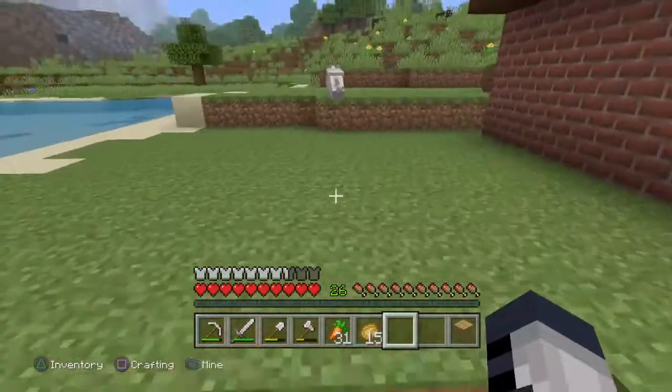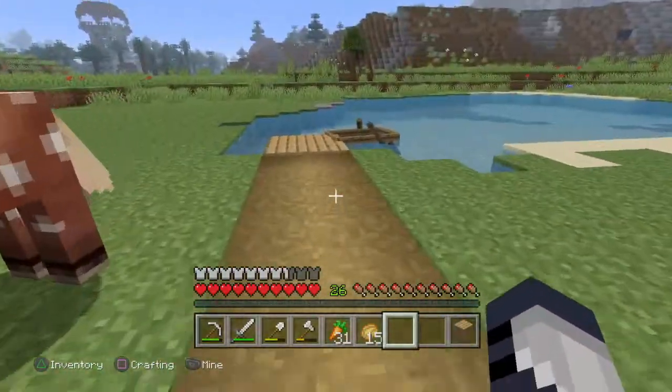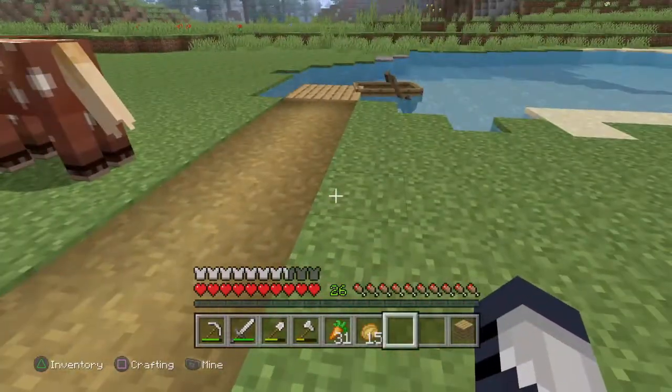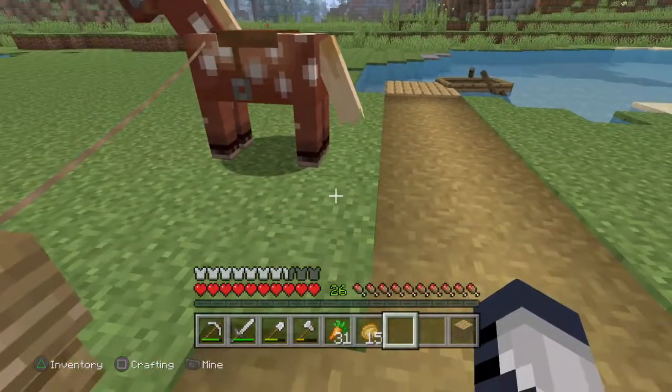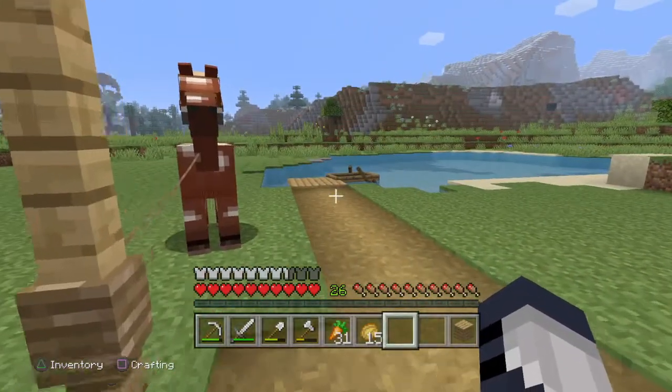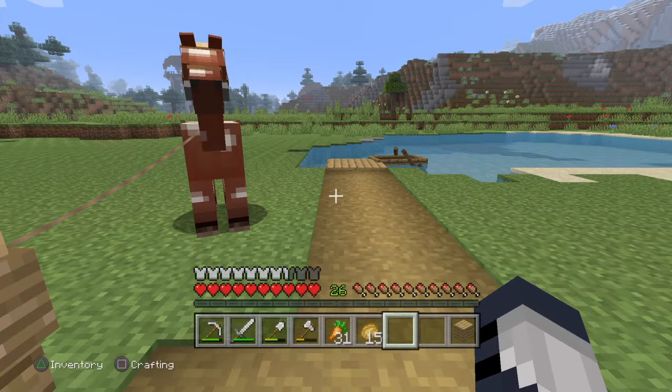It's pretty simple — all you really have to do is lead them to the boat and they'll just hop right in. If they're small enough, you could ride with them. If not, you'll probably have to get a second boat and continue to use the lead. But yeah guys, that's it — quick and easy tutorial on how to get your mobs into boats. Thanks for watching guys, see you in the next one.